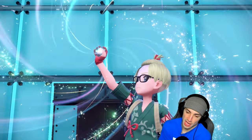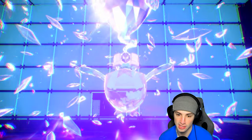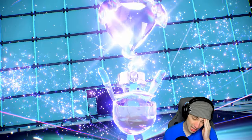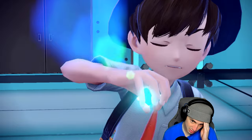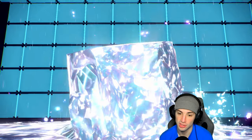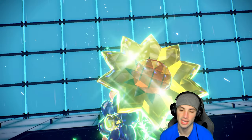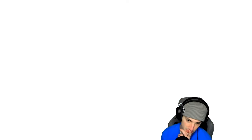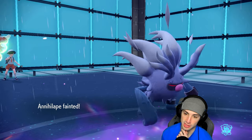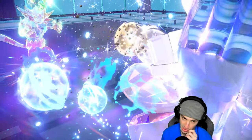We're going to make sure Pelipper goes down. I still need to Tera — I know Dire Claw can KO us next turn — but I need this turn to take out Pelipper. He Tera's into Ghost, so we can't Fake Out. Sneasler is probably taking out Annihilape if I had to guess, but then we get to bring in Ninetales and get weather control for the rest of the match. The Grass Tera type is going to help us out tremendously against Pelipper's Weather Ball.